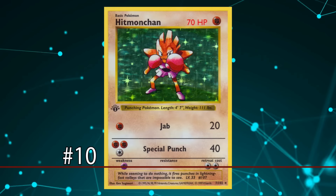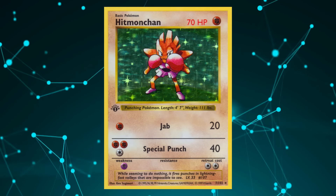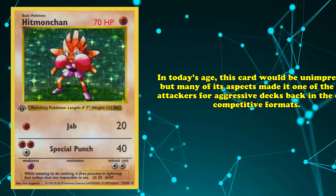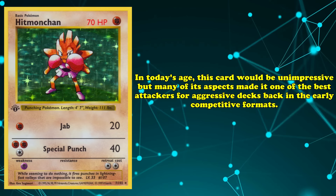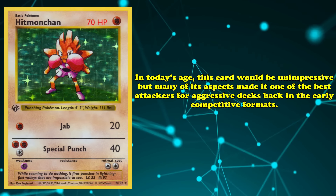Starting off at number 10, we have Hitmonchan. This 70 HP Pokémon can use its Jab attack to deal 20 damage for a single Fighting Energy. For two Fighting and one Colorless Energy, Special Punch deals 40 damage. While this card would be wholly unimpressive by today's standards, many of its aspects made it one of the best attackers for aggressive decks back in the earliest competitive formats.